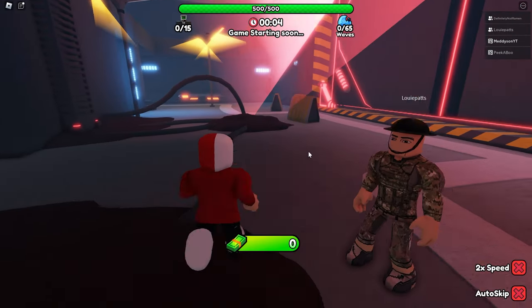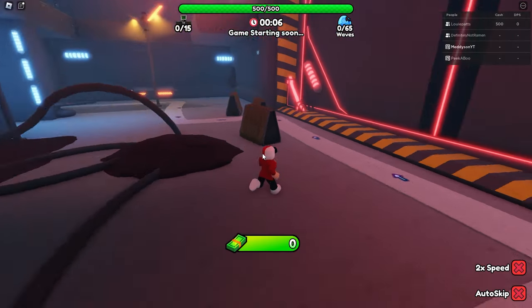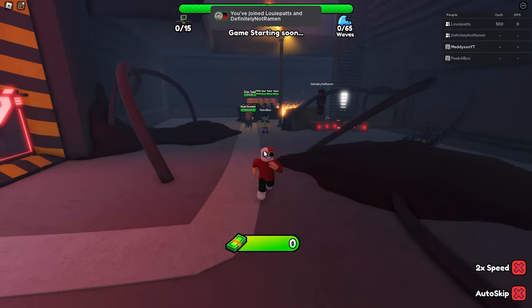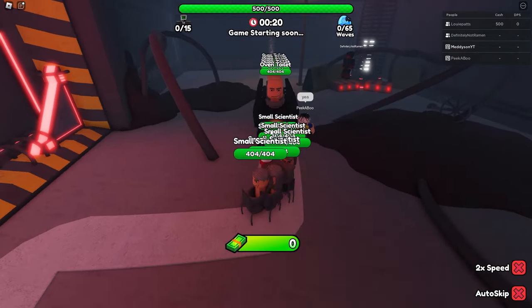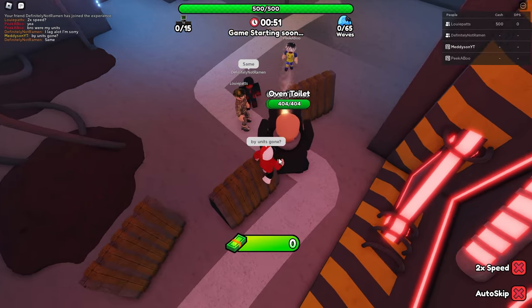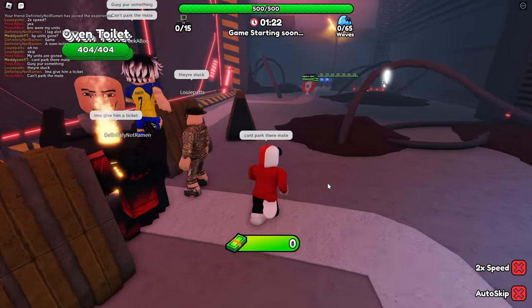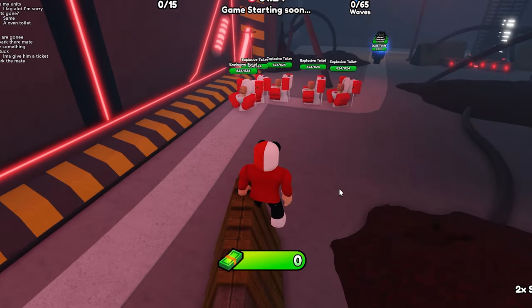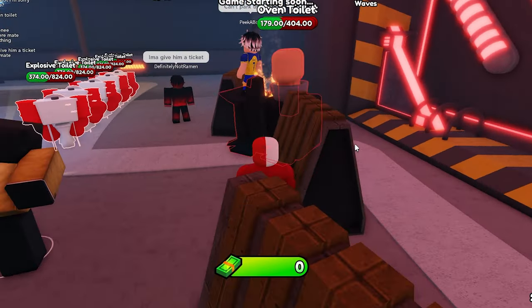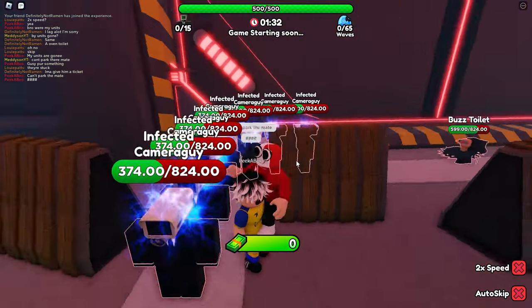Endless mode in this game that I've never played with my gem units. This is quite a cool map. Wait, where are my units? My units aren't here. It says game starting soon. What's going on? Oven toilet. All I can say is you can't park there, mate. Oh, this is starting off brilliant. We're getting a great first impression of this game. Traffic jam. I just took off health of these. What is going on?